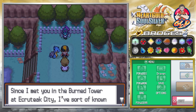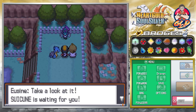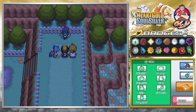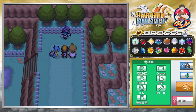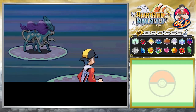The rival concedes: 'Since I met you in the Burned Tower at Ecruteak City, I've sort of known that Suicune would choose you. Take a look — Suicune is waiting for you. It has been waiting for a battle with a worthy trainer to whom it can entrust itself.' It is finally time to capture the final legendary dog of the HeartGold SoulSilver series.